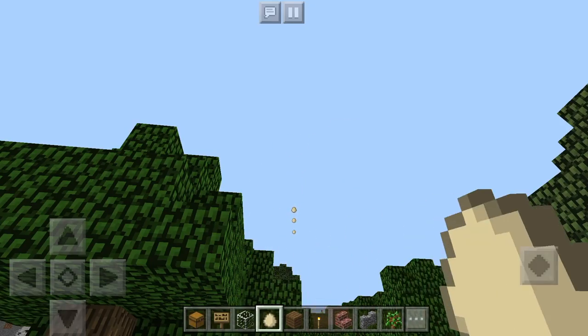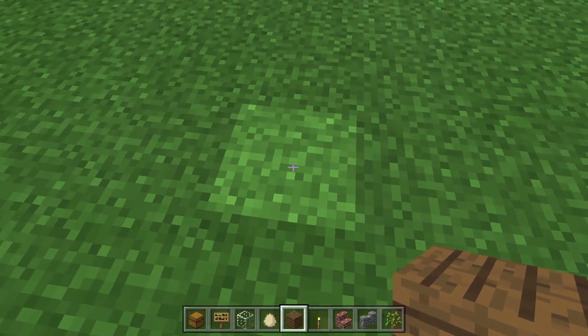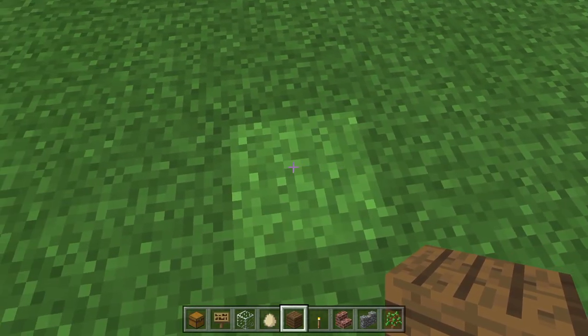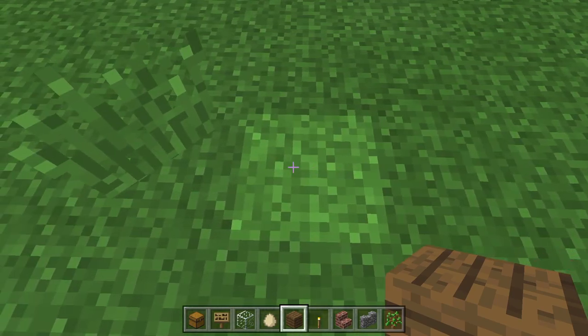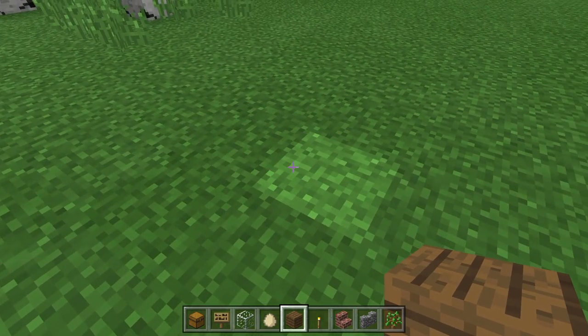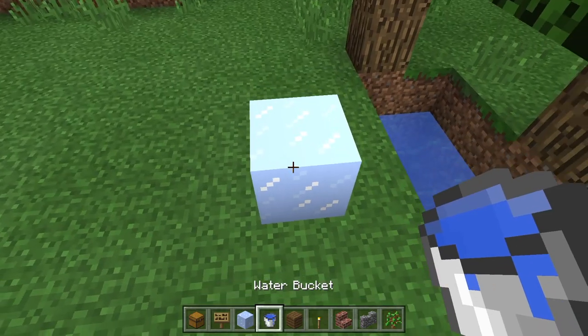An egg has a 1 in 256 chance to hatch four chickens at once. Each chunk is made up of over 65,000 blocks in both console and PC editions, although most of them are air. Interestingly enough, Minecraft Pocket Edition separates chunks into 15,000 blocks including air.